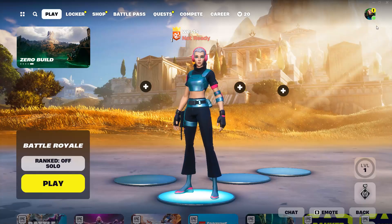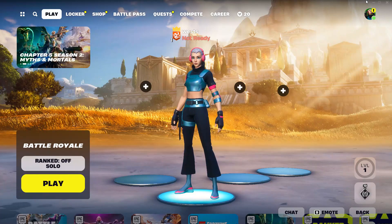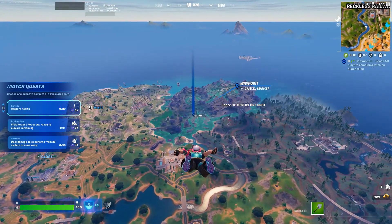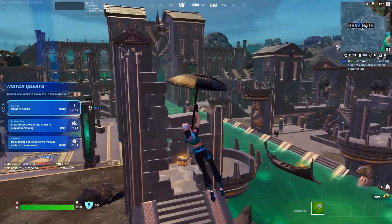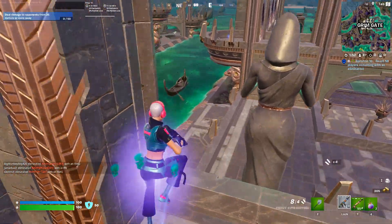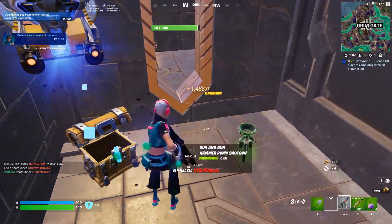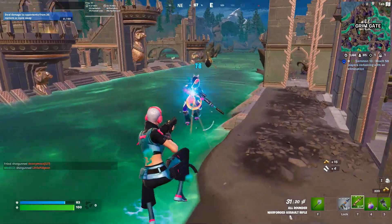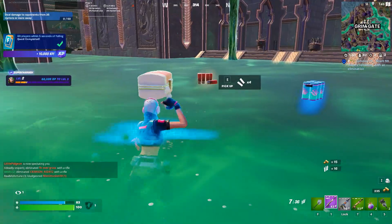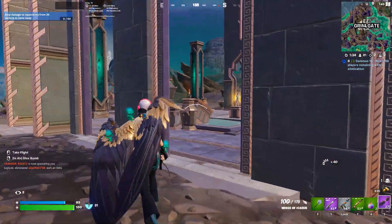With that out of the way, let's get into our first game and see how we go. Hopefully we can get a win — it's always nice to get a win on the first game of the season. Let's drop at Grimm Gate and see how we go. This place looks insanely cool. He had the new Eagle Eye Huntress DMR and the Wings of Icarus — let's take that.